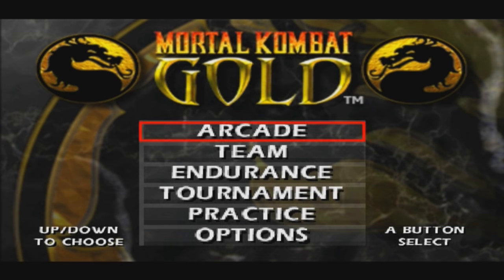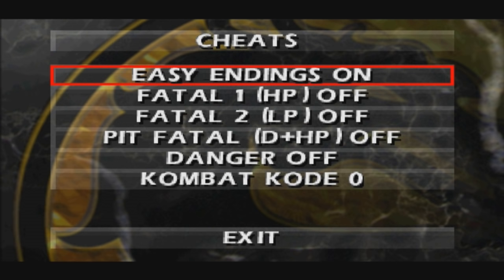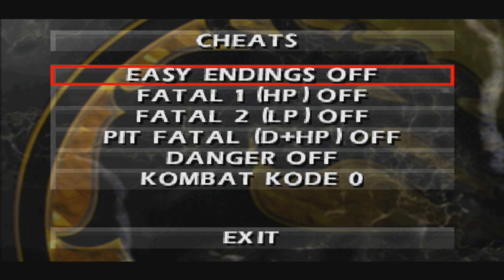Press start. That will take you here to the main menu screen. Now press Run and Block at the same time — bang, you've got access to a cheat menu.